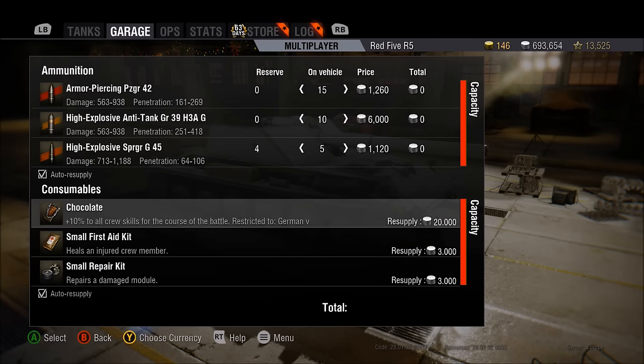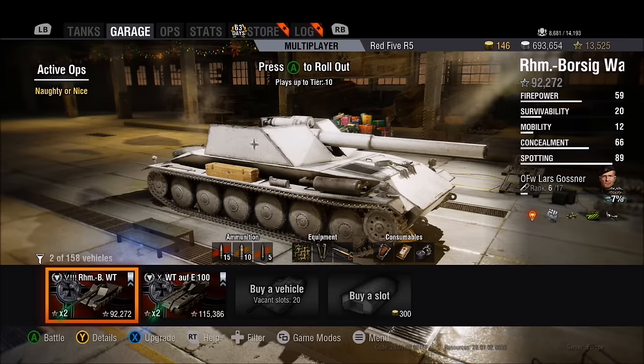In my defense, I don't play TDs as a crutch vehicle type. I get a pass playing this scumbag TD because I play plenty of medium tanks and plenty of heavies. I think mediums account for about 35% of my games, and heavies and TDs are about 20-25% each — so I have a good mix of different vehicle types.